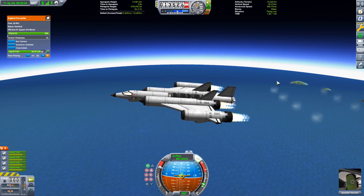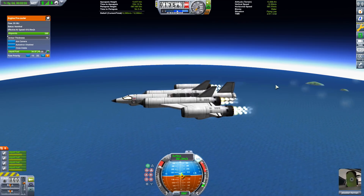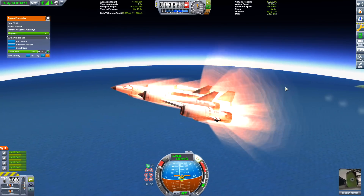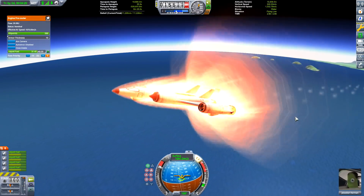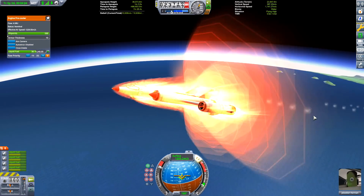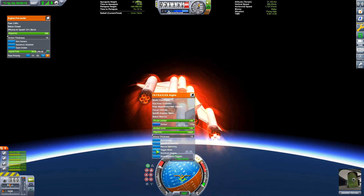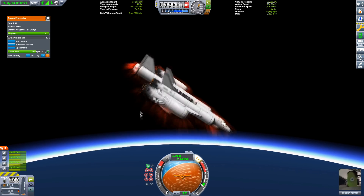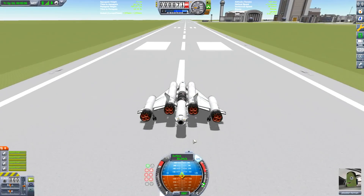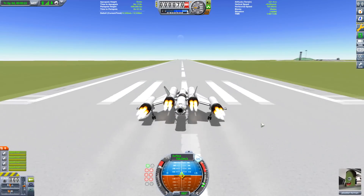I've also been trying to refine my ascent profile. I've worked out a sweet spot at about 13 kilometers: speed up to about 900 meters per second then pull up. I'm not sure if pulling up reduces efficiency but it seems to work — we get to altitude a lot quicker until the air intakes cut out and we have to switch to rocket engines. On this test I only changed one of the engines to rocket mode. Handy tip: make sure you have your action group set to change the mode of your rocket engines and to close all your intakes.